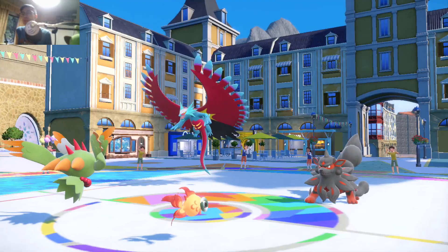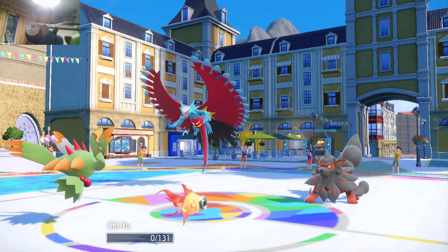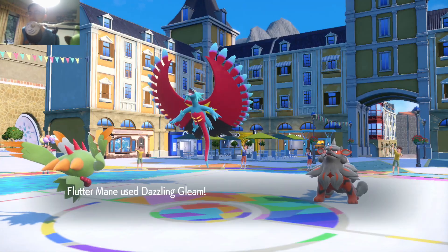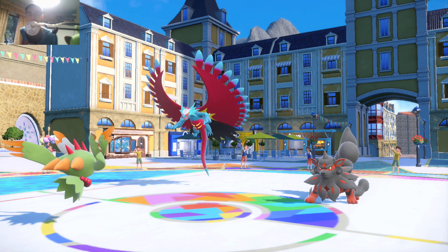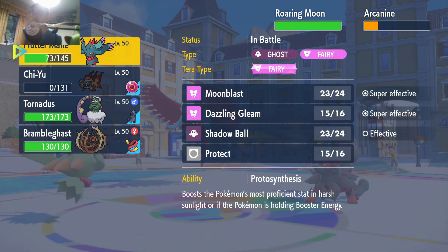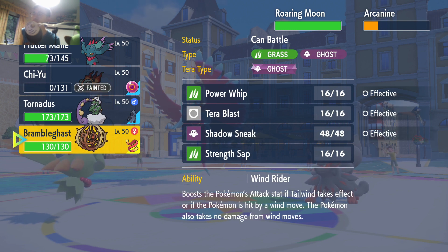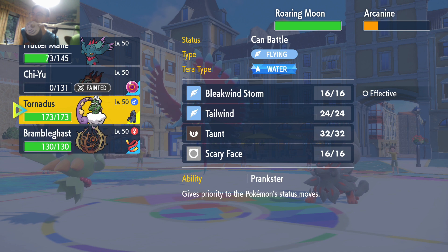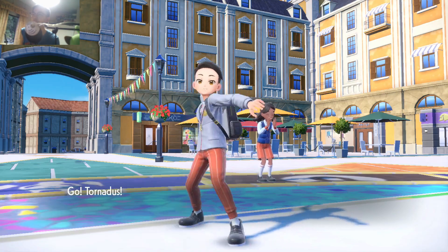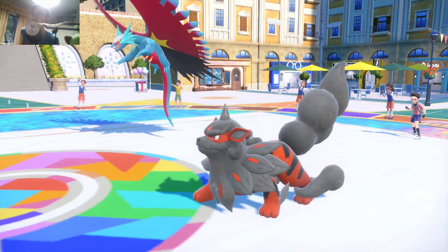I need to kill Fluttermane this turn. He goes for Extreme Speed and it does die, unfortunately. E-speed is OP — plus two is really, really fast move priority. Dark Pulse does not kill the Arcanine, but it should be fine. Tornadus can come in and just ruin everyone's day. I still have Tera available. We're going to Moonblast.